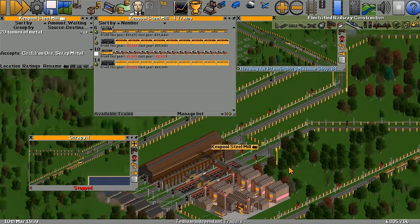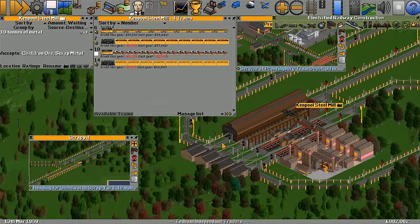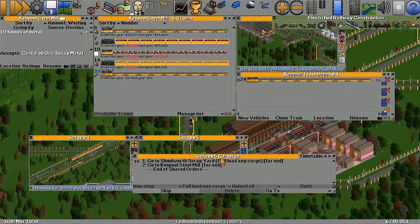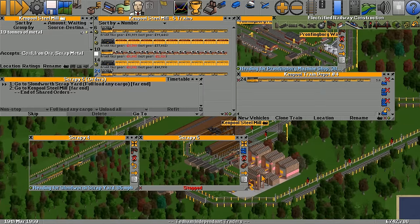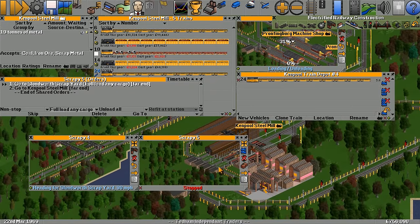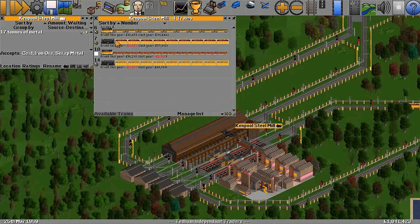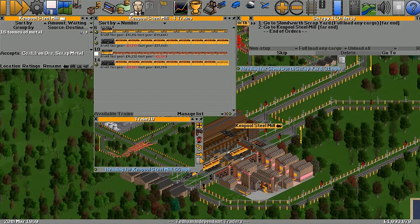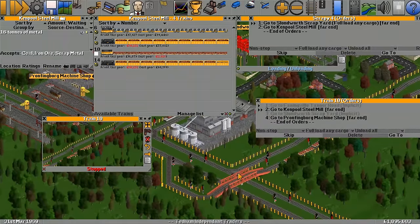We're going to stop him there and add an escape line. We'll leave him to run and put another steel train in — let's clone Scrappy Four. He's going the right way, I think. Wait — scrap yard to the steel mill? That's the scrap train — wrong train! Go away. So we've got iron ore coming in, stuff coming from the scrap yard, but only one train.